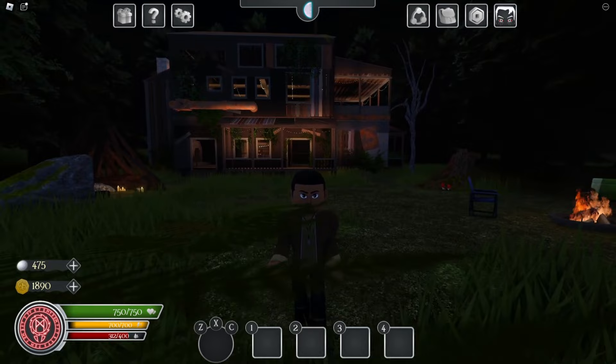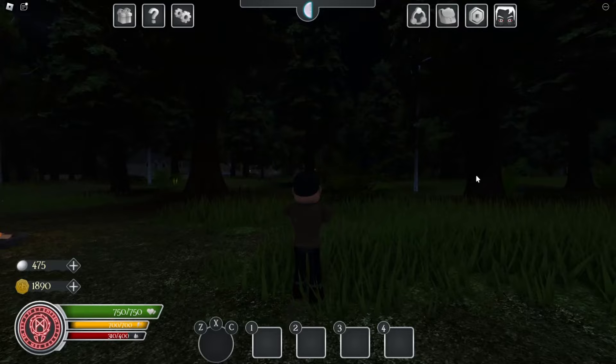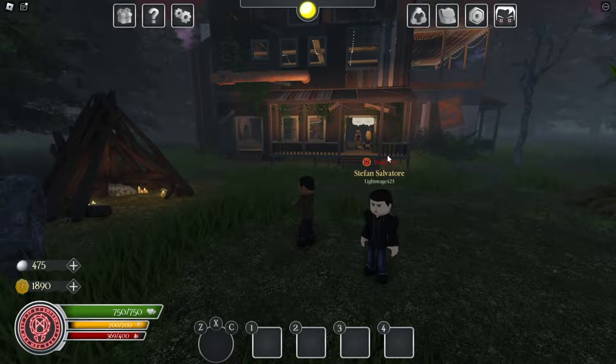This is Marcel's one and only outfit. More might come for him in the future, but he currently just has this outfit with his beard, and his idle looks pretty cool — arms crossed. That's it for his outfit and idle: just jeans, t-shirt, and of course a jacket.